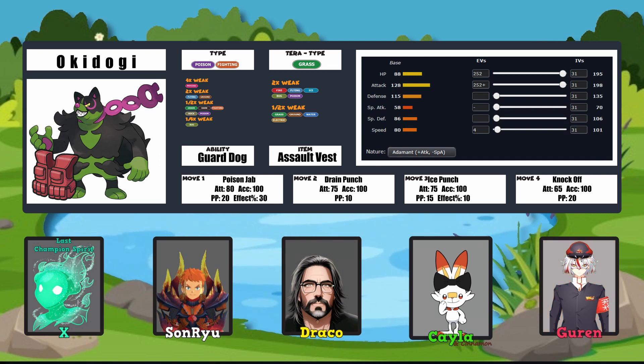Ice Punch for coverage, Knock Off for knocking off items, Poison Jab for that double roll for the chance to poison, and Drain Punch for sustainability. You ran an Assault Vest too? Yes sir. So he's going to be a bulky doggy.